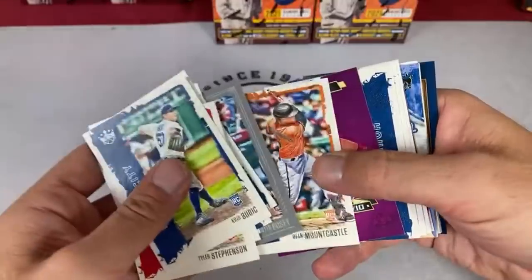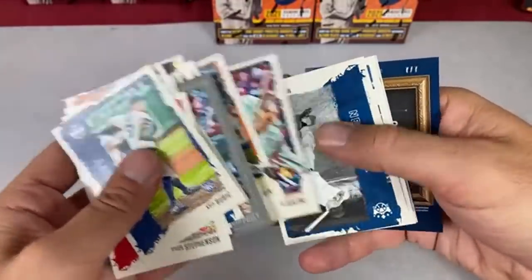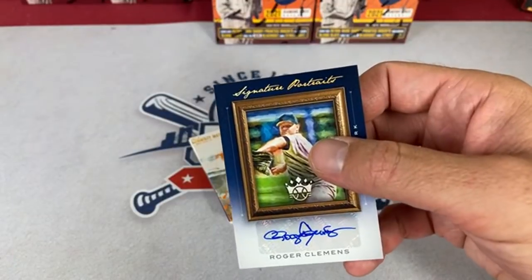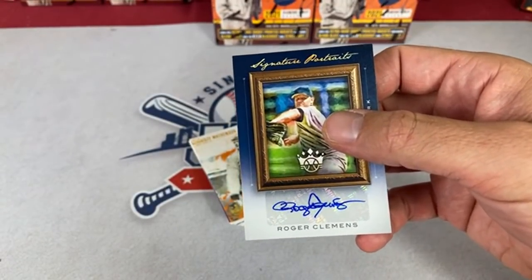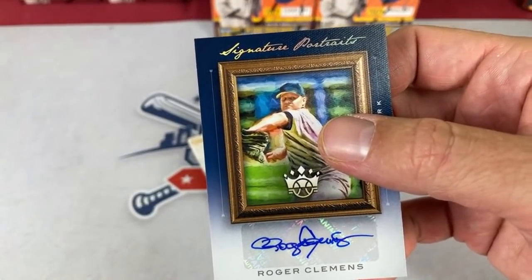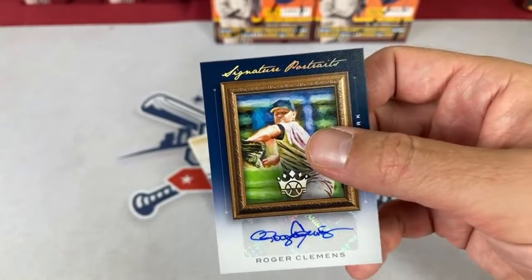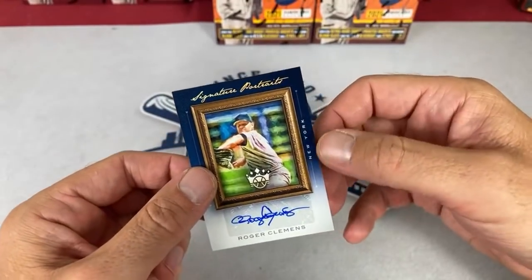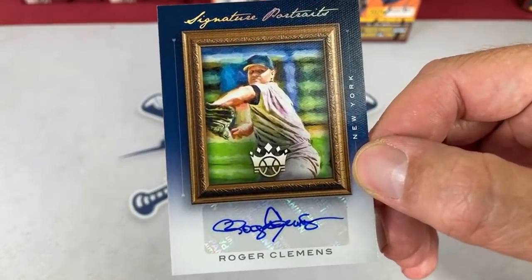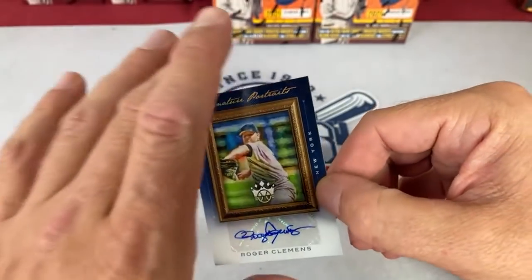Got a Buster Posey. There's Mountcastle — he's been underperforming a bit this year. Roger Clemens autograph! A Signature Portraits card — Roger Clemens, seven-time Cy Young Award winner. The only question is what team he's on — Astros, Blue Jays, Yankees, Red Sox? It's on the Yankees! So this goes to our Yankees owner Daniel Martinez. That's one of the nicest hits so far. And it's numbered out of seven — so you're looking at a couple hundred bucks at least with that low print run.